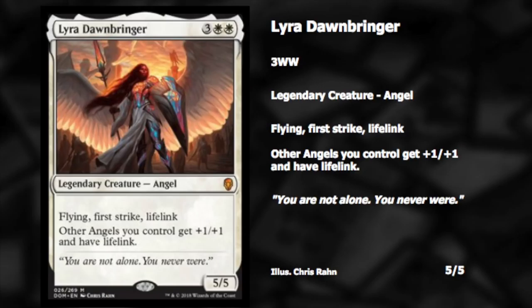My number six is Lyra Dawnbringer. I'm very excited for this card — the artwork is fantastic. We have come a long way since Serra Angel, which was just a four-four with vigilance. Now we have a five-five for the same mana cost with flying, first strike, and lifelink. Other angels also get plus one plus one and lifelink, so it functions as an angel commander.